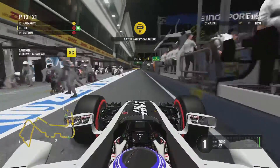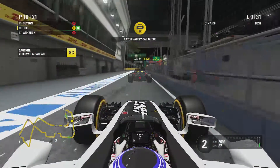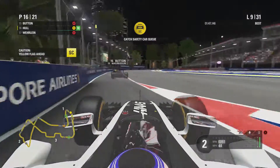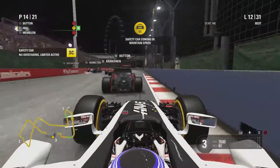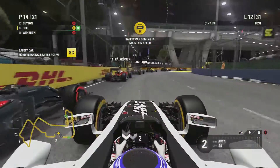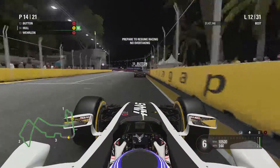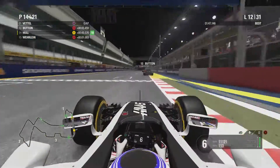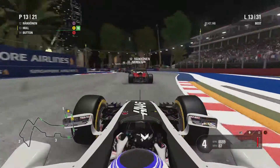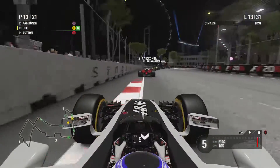A lot of guys are probably going to put softs on, though McLaren look to be putting Button on super softs — the mandatory tyre — so they can then switch him to ultra softs at the end. We need to run softs now and then go to ultra softs at the end of the race. End of lap 12, safety car coming in. Hopefully it's helped our brake issues. Green flag racing across the line — we've lost a few tenths to Jenson on the restart, sitting behind Räikkönen who finds himself in 12th, having clearly had a late call from Ferrari.